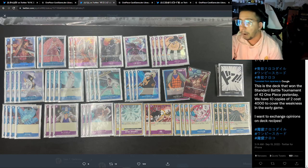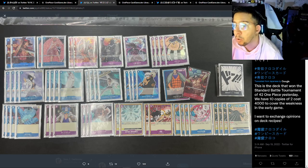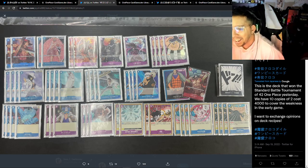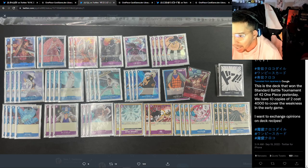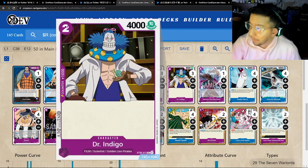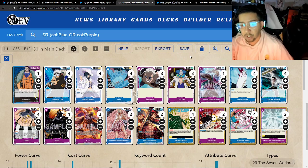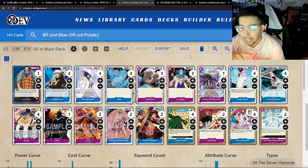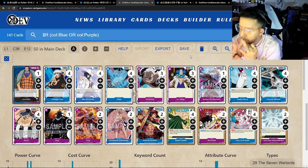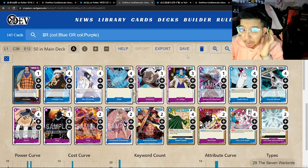The next one is a blue-purple Crocodile deck by joejohn000. The tweet mentions they ran ten copies of the 2k to cover the weakness in the early game — really cool, really interesting tech I actually haven't seen before. Blue-purple Croc is very strong with event cards, and we have a slew of them here. Spada and Love Love Beam are always going to be your two core events when you play this deck — they offer you draw, which is amazing.